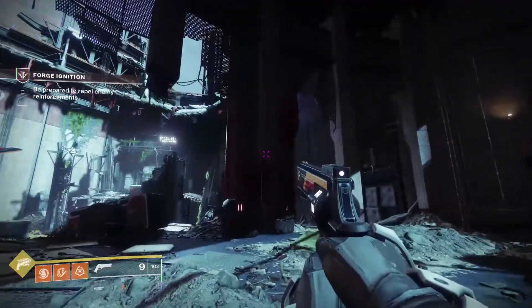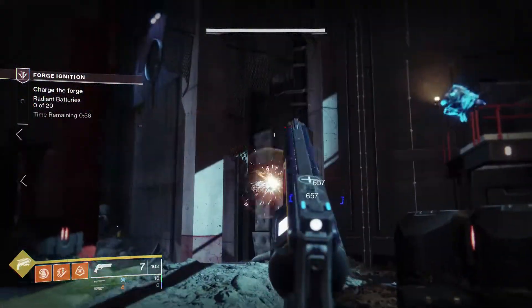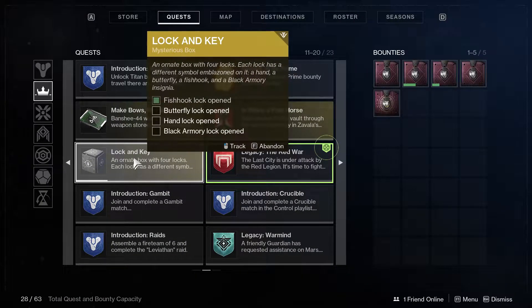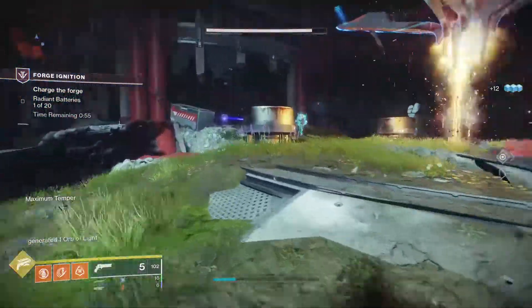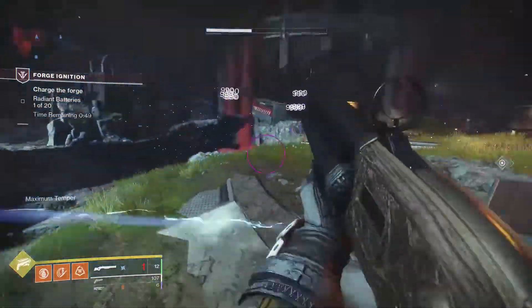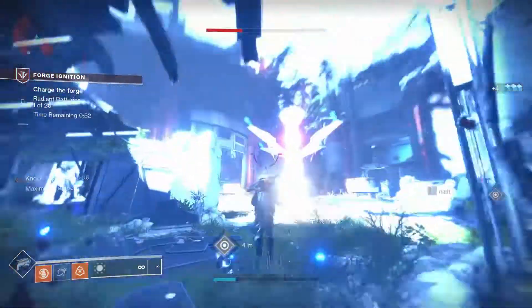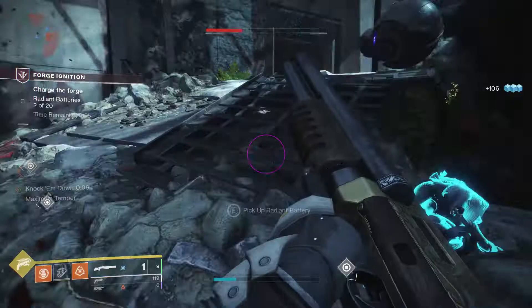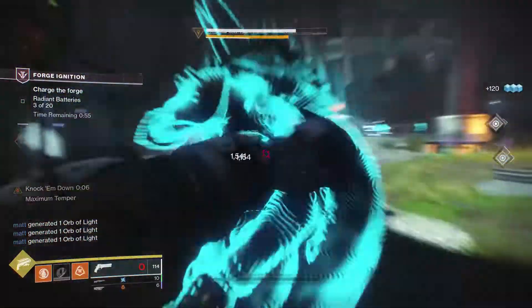This is going to be a very condensed version of how to obtain this gun — a full video guide is on its way. First, make sure you have access to the Black Armory Forges, then visit Ada-1 and pick up the Mysterious Box Quest. Next, get one key from each of the four forges by shooting the two shield drones between rounds and achieving maximum temper. After completing a forge, open the chest, get the key, and manually insert it into the Mysterious Box. Then complete a rare Black Armory Bounty, finish the Shattered Throne Dungeon, do a special version of the Pyramidion Strike, head to the EDZ to kill Civics, and then return to Ada to get your gun.